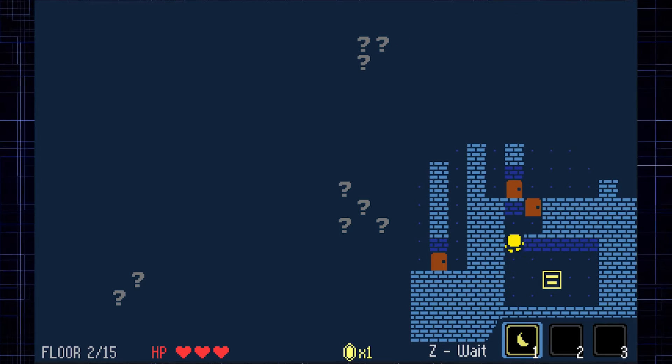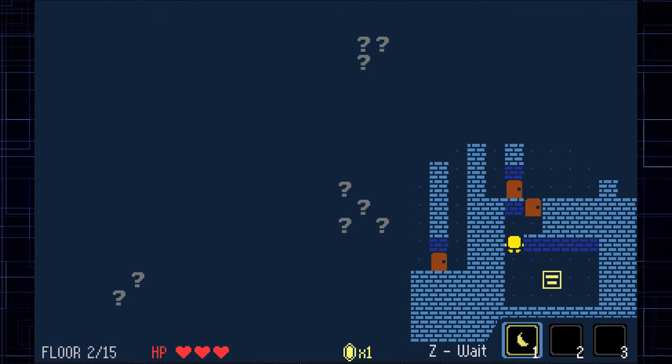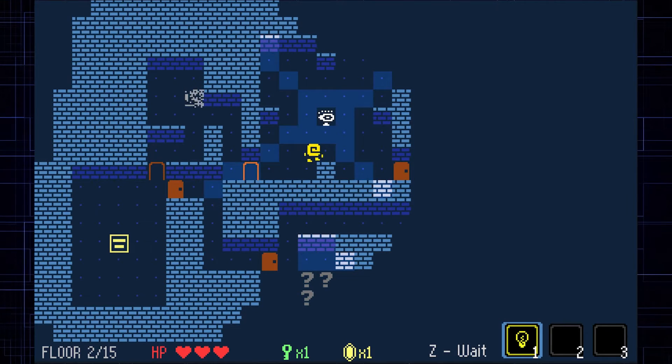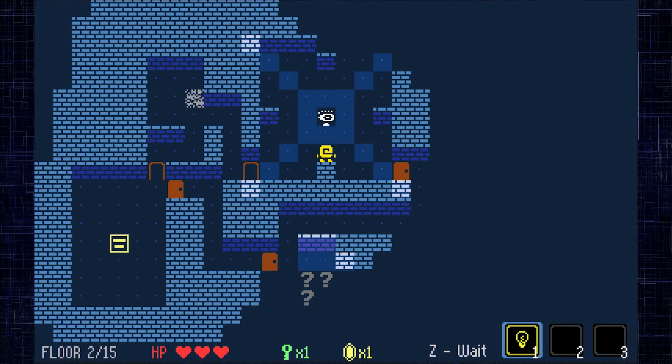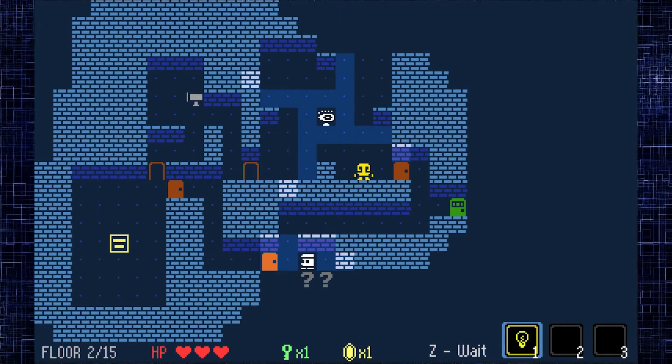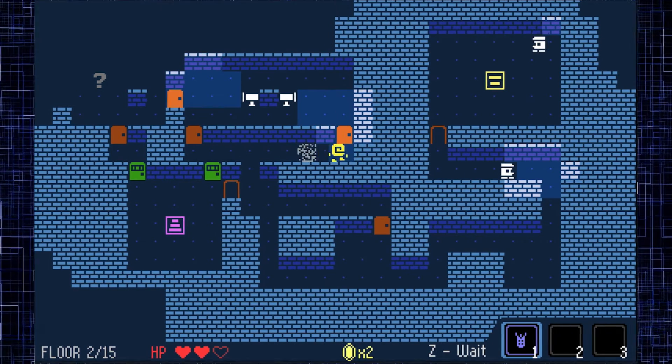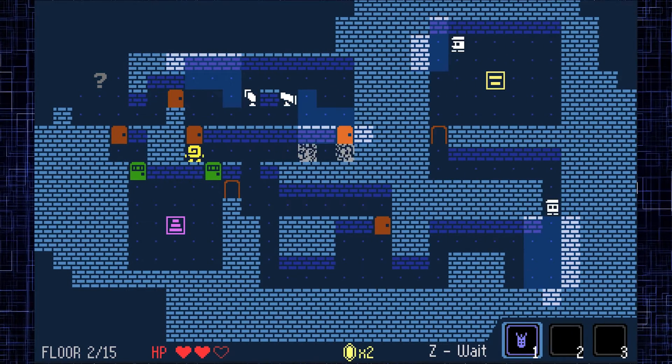Trick number three: meet the map. Take a quick but careful look at the map before you start running through. There may be a route that helps you collect the most items, and there may be a route that simply gets you through the level quickest. Decide what your goals are and then dive in. Some levels don't reveal the entire maze right away, so if that's the case, use your instincts.